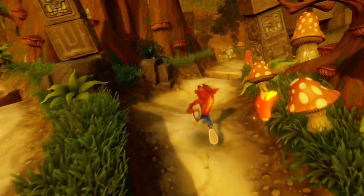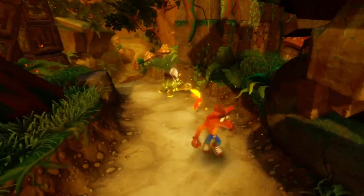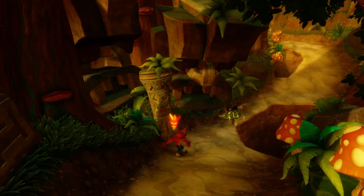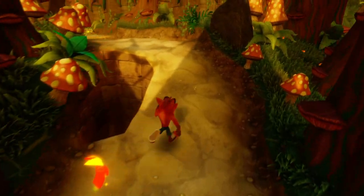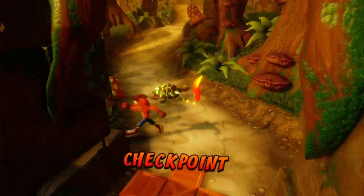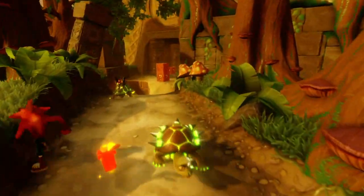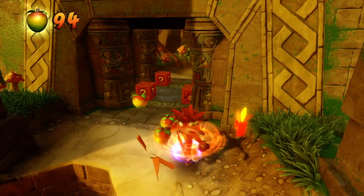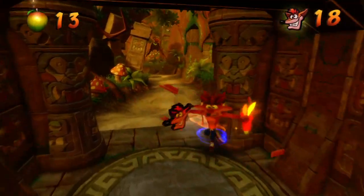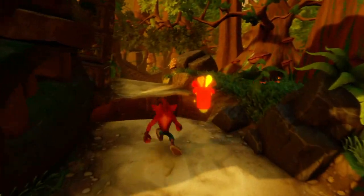Now we can go down this way. Get out of my way, turtles! There's so many variants of turtles — there's regular turtles and these turtles with the saw blades. In the first game it was just a generic turtle. The problem is I'm gonna have to go back the other way — I should have seen how far the other path went before coming this way. Those are the same birds we jumped on in Stormy Ascent and Slippery Climb.